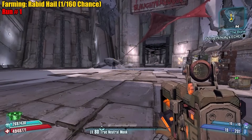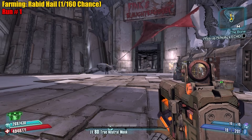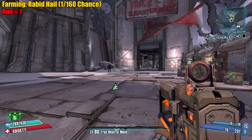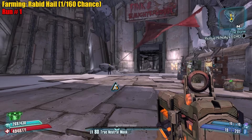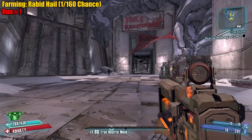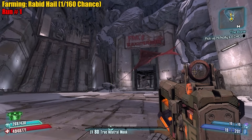Welcome back everybody to another episode of the Quest for Perfection. You might think it's been a while — yeah, we've been tackling another 94 sham farm and we haven't gotten it yet, so that's why there's been no posts on the quest for perfection. But today we are tackling something a little bit easier to get a video on — we are going to get the Rabid Hail.